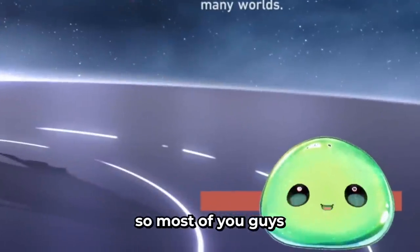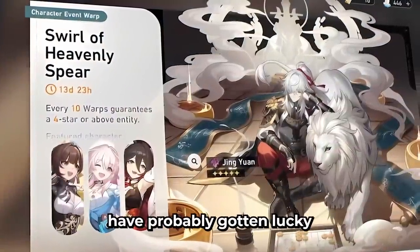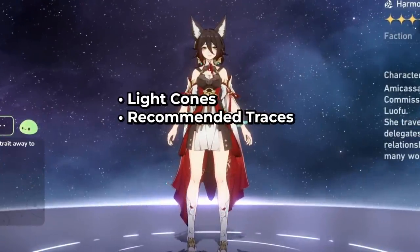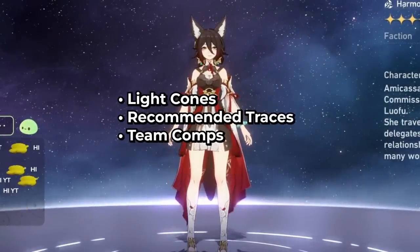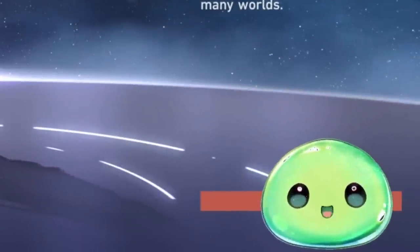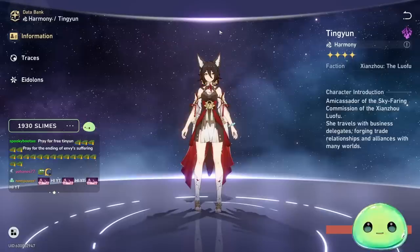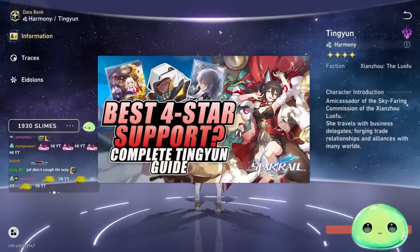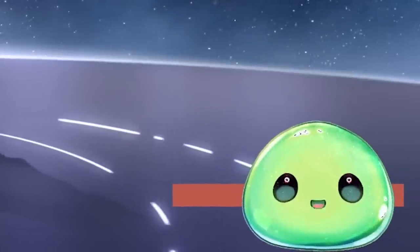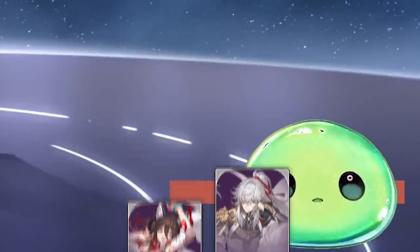Let's talk about Tingyun. Most of you guys, especially if you've been rolling on the Jinyuan banner, have probably gotten lucky and got a Tingyun and you're wondering how to build her — light cones, recommended traces to level up and prioritize, team comps, relics, main stats, substats, etc. We're going to cover all of that in this video. She is a surprisingly easy and versatile character to build. She's a very good 4-star Harmony Lightning character that you can slot into pretty much any team comp, and I would highly recommend using Tingyun with Jinyuan because it makes your Jinyuan experience a whole lot better.